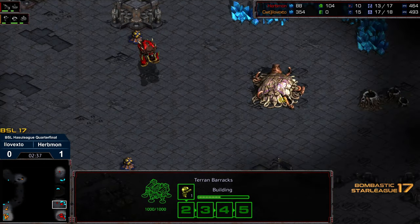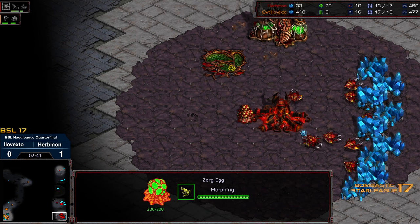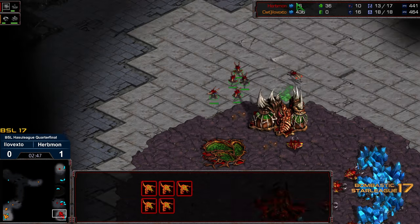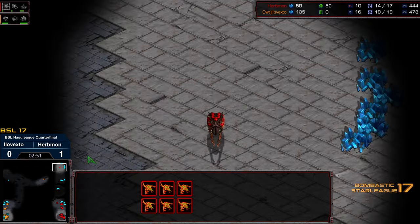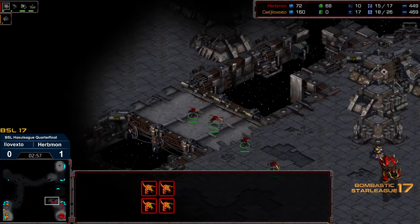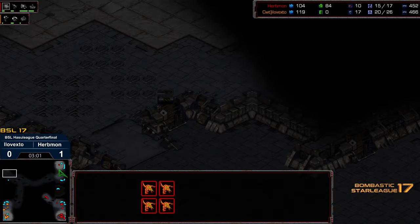Looks like we are seeing the Marine before expansion, a little bit safer from XTO. We are seeing what looks like an overpool - the same build as game one. But it looks like we're seeing fast Zergling speed being upgraded, and again that might be for factors I already mentioned. SCVs check top left, making their way top right. The Zerglings are going to have to do the scouting. In the meantime, let's see if they go cross position to the upper left-hand corner.